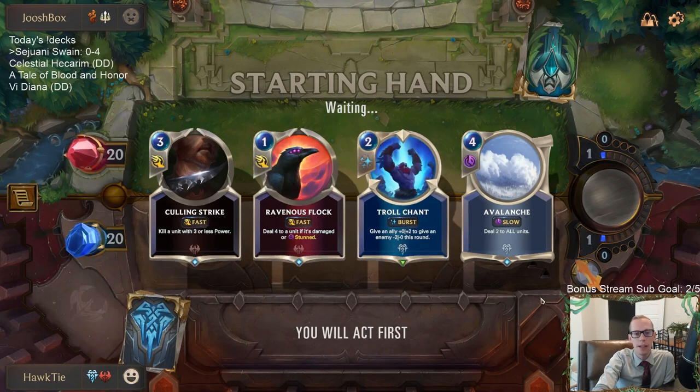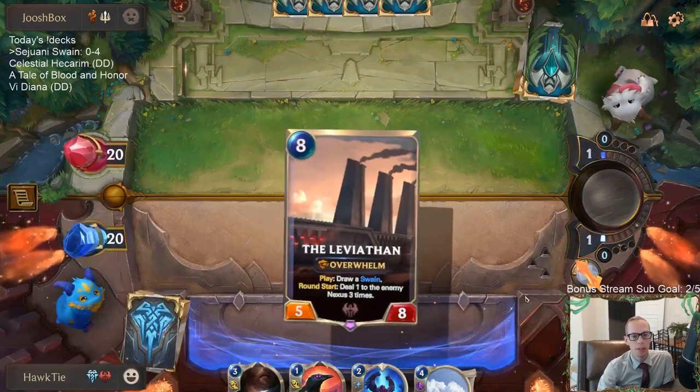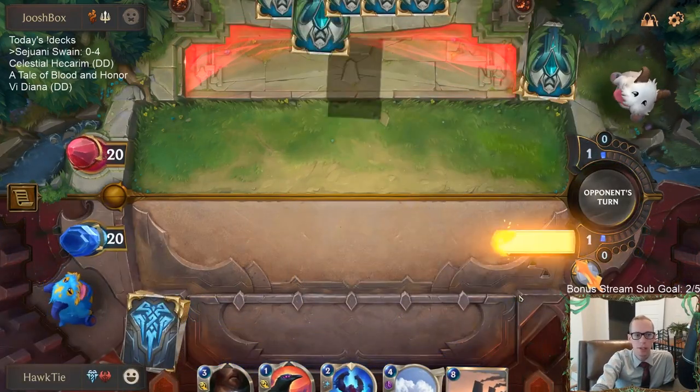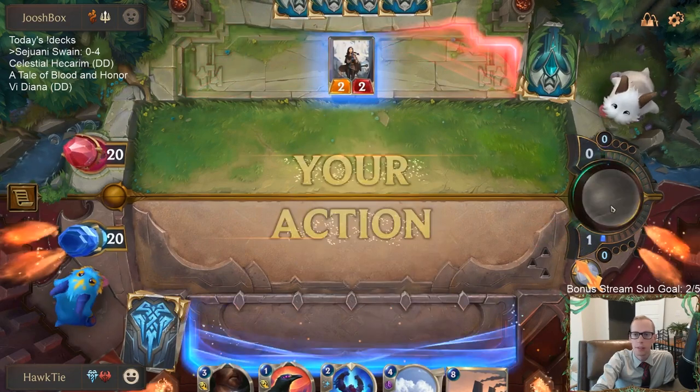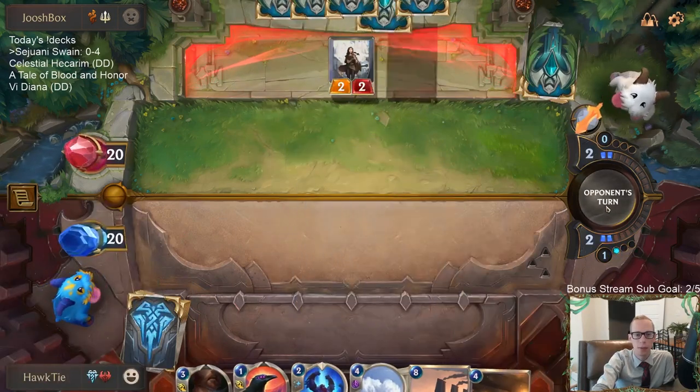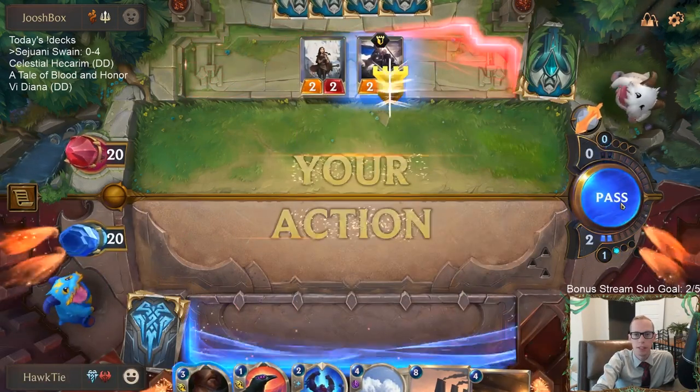We haven't had good luck, that's for sure. The cards I kept were fine — Sentry, Culling Strike, Avarose Trapper, all good for the matchup. But it turned out Avalanche was the only card that mattered. I don't regret keeping any cards, except we only needed Avalanche and nothing else.